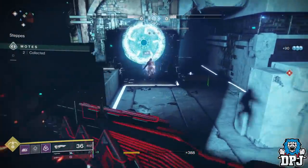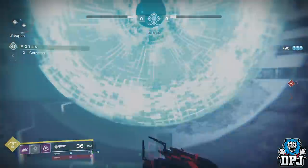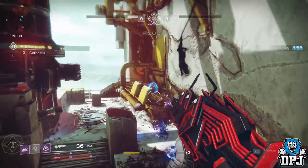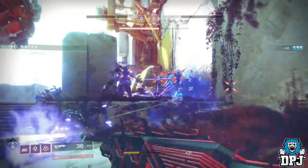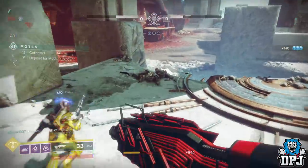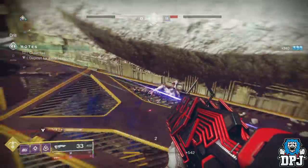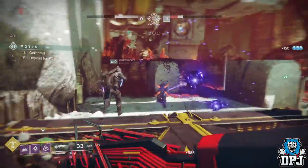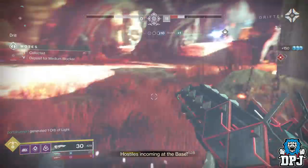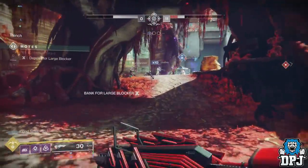The Kvastov returns with New Light and Shadowkeep. Now we've seen a lot of speculation because the original Kvastov — the Kvastov 7G-02 — is coming back. Many people are speculating that the exotic version may return also. I've seen numerous videos on this, but I'm not sure. Maybe in the future it may return, or maybe Bungie are hiding it away behind some secret hidden exotic quest within Shadowkeep. But will the exotic version, the Kvastov 7G-0X, return to Destiny 2 as a new exotic? I'm not sure.